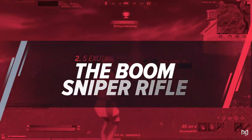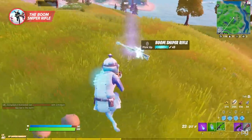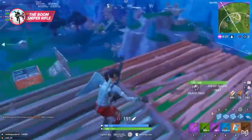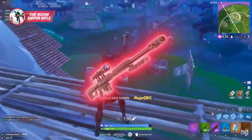Our second exotic weapon that you need to try is yet another sniper, and at first glance you might think it looks a little familiar — because it's modeled off of the best sniper ever added to Fortnite: the Heavy Sniper. We're talking about the Boom Sniper Rifle.